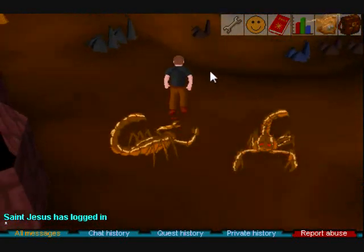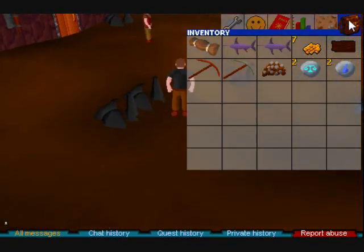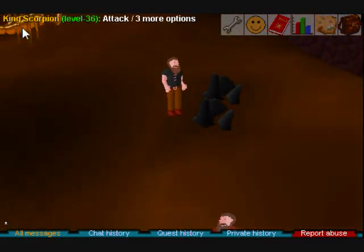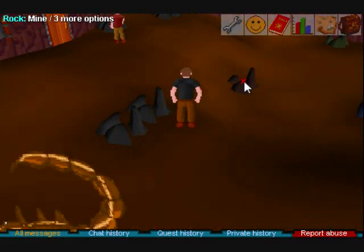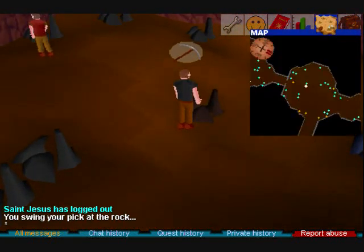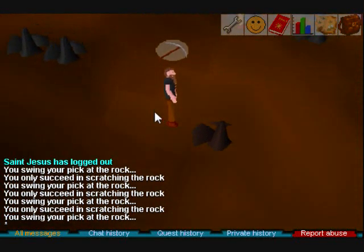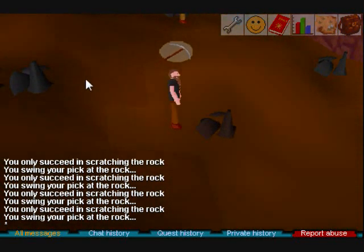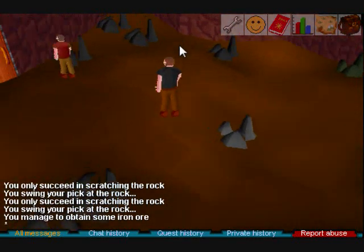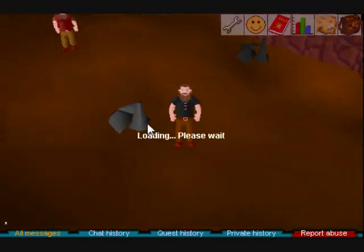If you're mining down here and you're under those levels, I advise wearing armor and a weapon. If the Scorpions get down to a lower HP, they will eventually back off and ignore you — so that's something to look forward to. Just mine these rocks and these rocks in the back, swipe these irons and repeat — that's kind of a cycle.